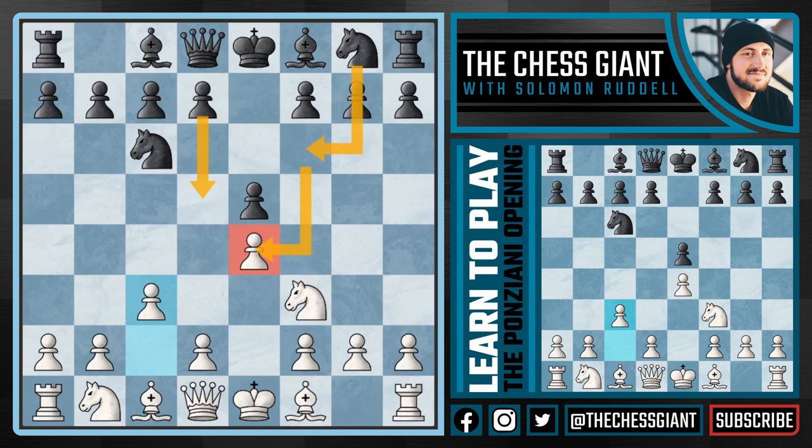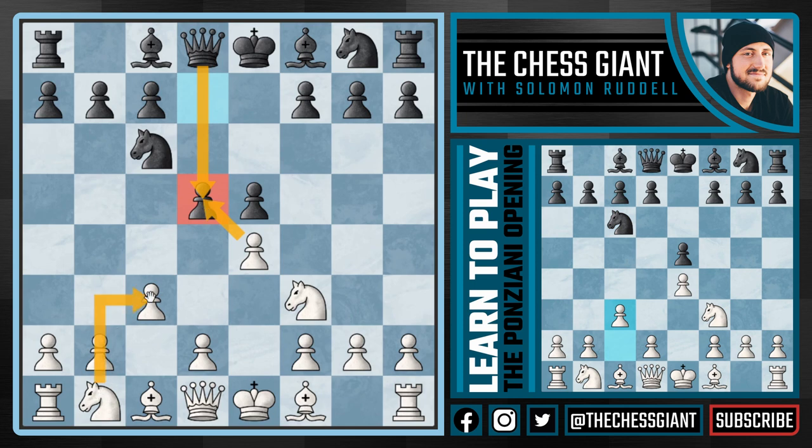Let's first go over d5, as our first trap comes out of this variation. The idea behind d5 is pretty clear — if we take back on d5, the queen can simply take and there's no way for white to get rid of this queen any time soon. We can't play the usual knight e3 attacking the queen and gaining a tempo because a pawn is already there, and black will simply continue with aggressive moves like bishop g4, castling queenside, bishop c5, and e4 ideas. This is not pretty for white.